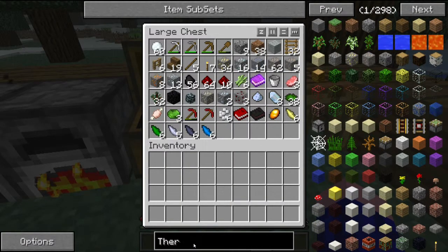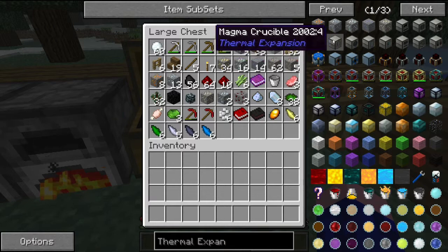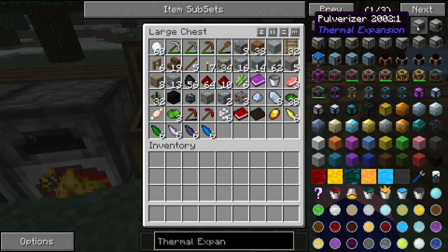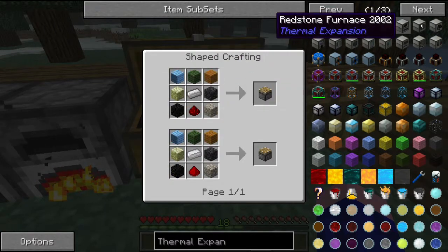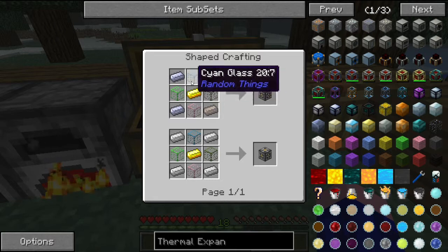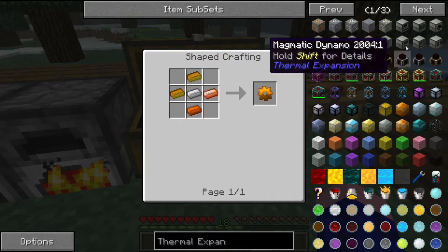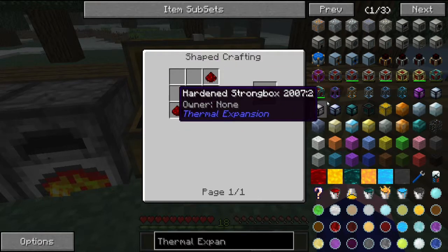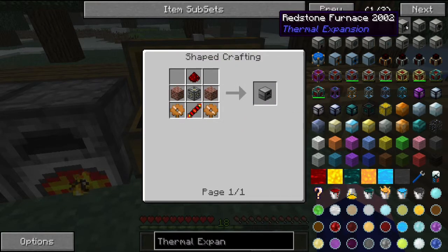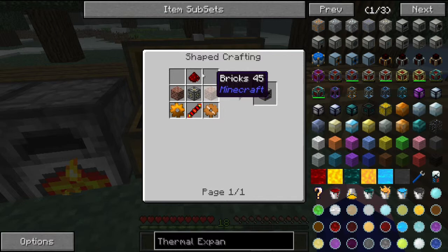Next I want some stuff from Thermal Expansion. I want to double my ores, and you probably do too. For that you want to use a pulverizer — it looks complex but it's actually pretty easy. It's just a piston, a machine frame with a bit of glass and copper. Copper gears are pretty easy to do as well. I also want a redstone furnace — same as a furnace, runs a bit faster and doesn't use coal, it uses energy.